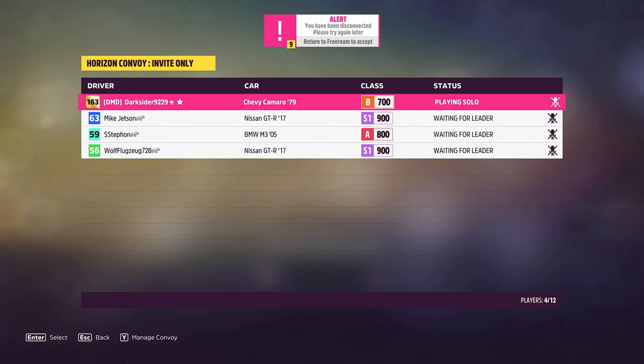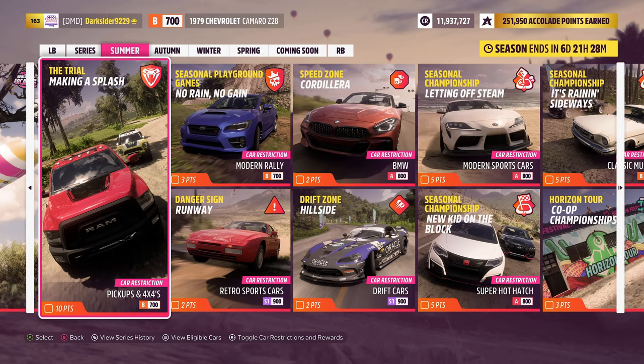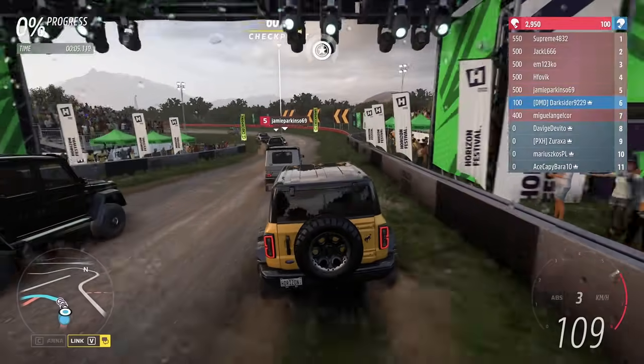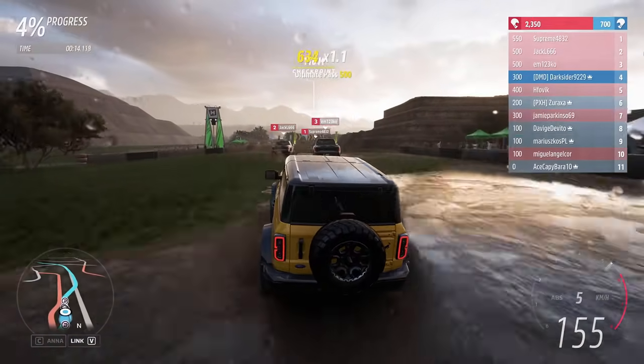Next we can jump into the Trial. After trying for more than 30 minutes to start the convoy — which started to delay the summary video too much — I had to go solo. Sorry friends, hopefully we'll be able to team up next time. For this one you'll be put against unbeatable Drivatars in B700 pickups and 4x4s. Luckily you don't really need to do anything special, as you already have a car — the intro Ford Bronco. If you manage to win the trial you get the gold, the reward, and points as well.